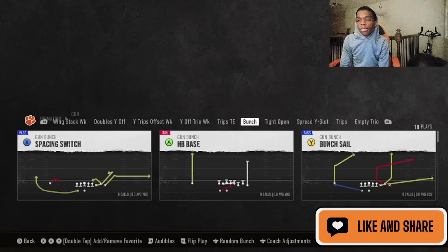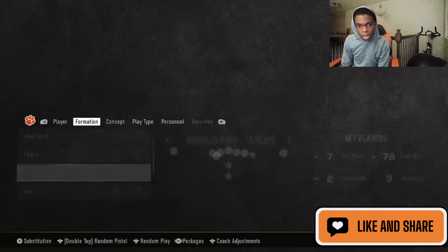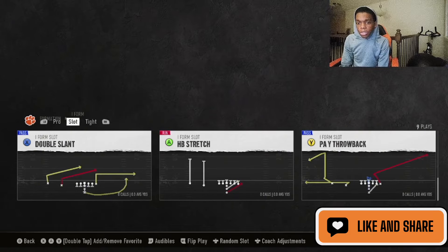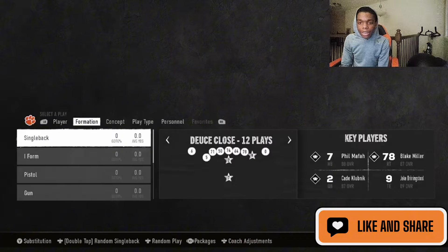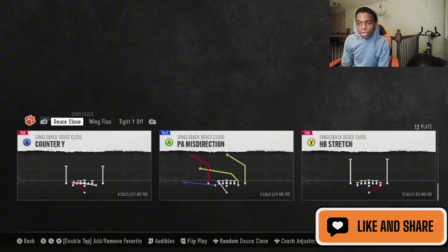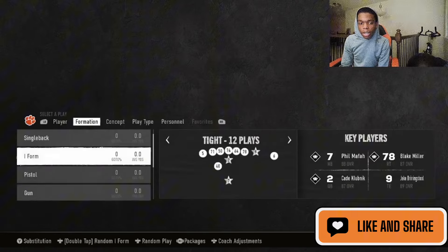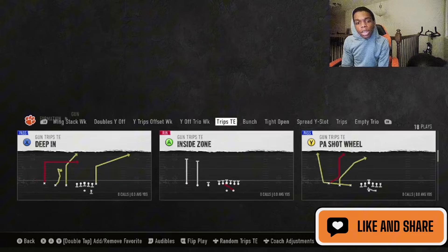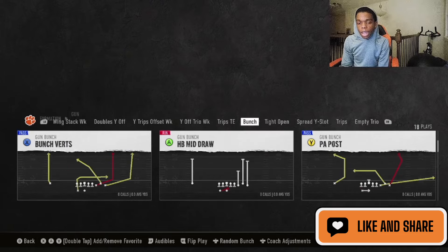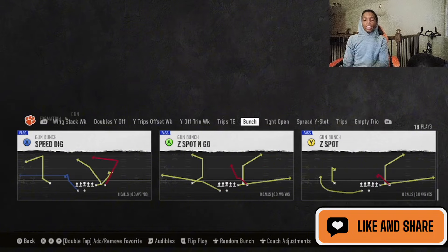I would really only run this trips tight end and this bunch. They also have these I-form formations. So when we get in the red zone, if we need to run the ball — I pro, I slot, I tight. And then single back deuce close being in here is cool as well. I might actually just need to be in this. What is their trips look like again? They have really good red zone options, and then they have curl flat. Probably just going to end up in this bunch, I guess. This is the multiple offense, and that's why it's coming in at number three.